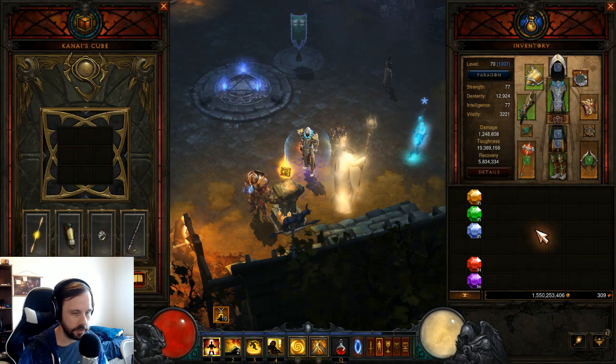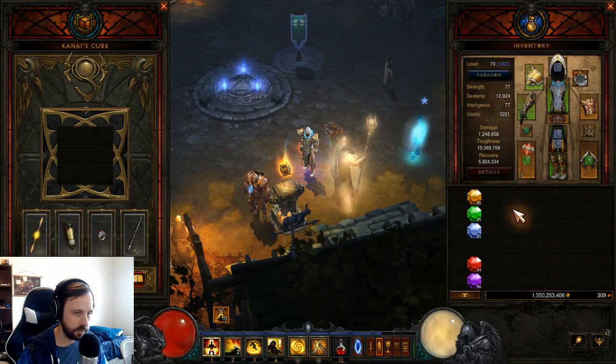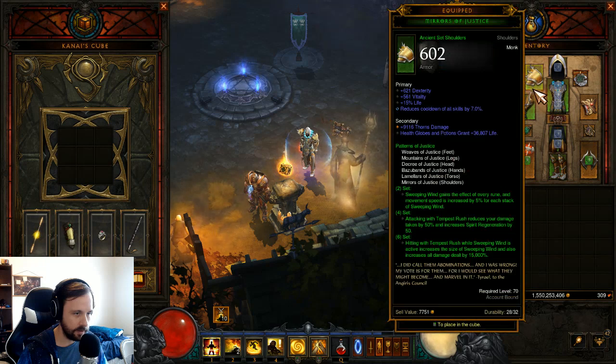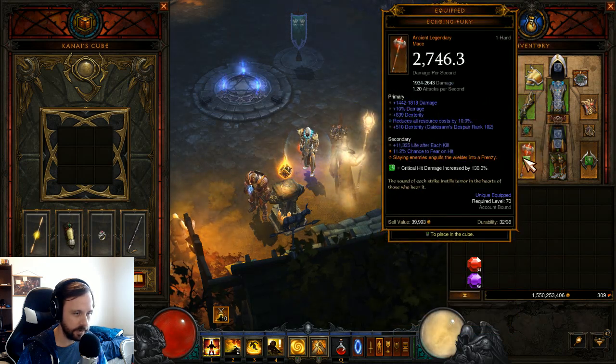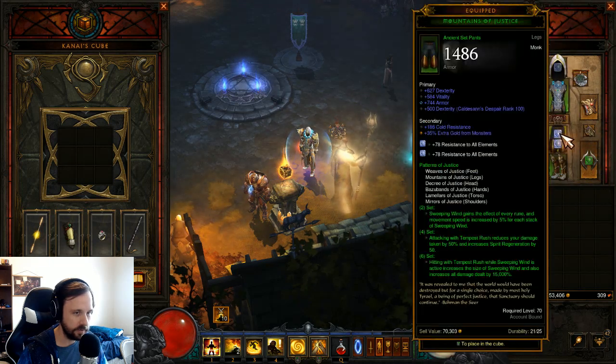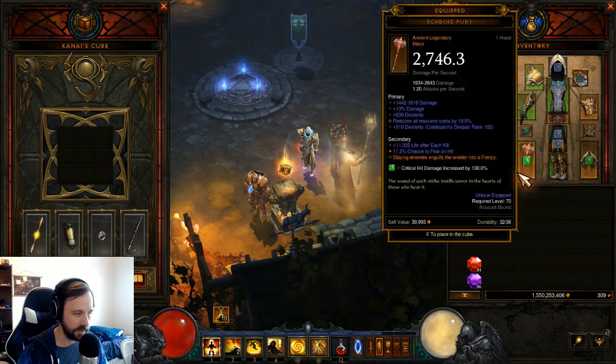This is a Tempest Rush setup using the Justice set. Justice 6-piece was the free Hadrig's Gift this journey. I like to stack a lot of cooldown where I can, although most of this gear I just pulled from my Farming build, so it's got area damage and RCR rolls that you don't necessarily need. If you wanted to really specify it for bounties, I would stack more cooldown.